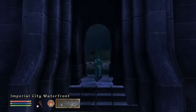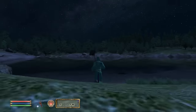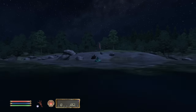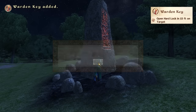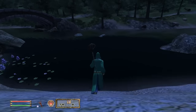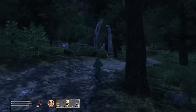It's night time, which is perfect. We're going to go right opposite this archway we've just come through, and in front of us is going to be the Tower Stone. Done — Warden key. Then we're going to head over to that ruin that's popped up on our map, and we're going to be getting our heavy armor set and one of the best swords in the game.